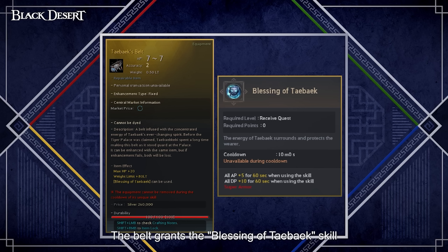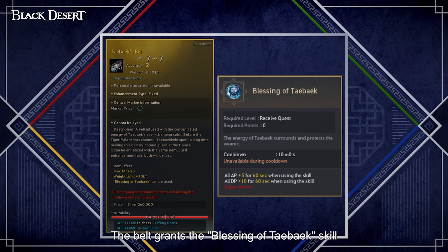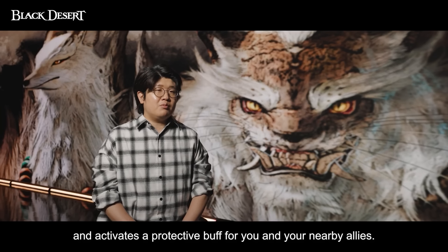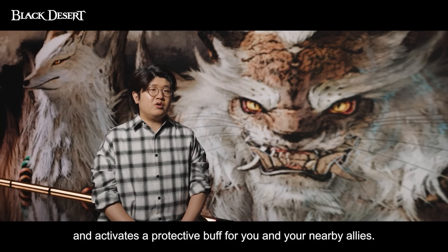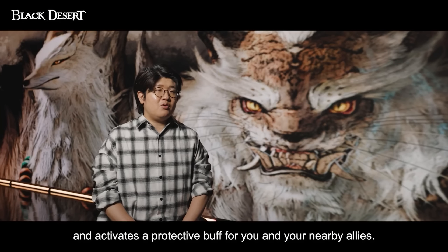Bosses in the new region will also drop new accessories. With the Tebek Belt you will be granted Blessing of Tebek as a skill. This skill has a cooldown of 10 minutes and will envelop you with a protected buff. The buff power depends on the enhancement level of the item. At PEN, the skill will grant you a 30 AP buff for 60 seconds and a 50 DP buff for 60 seconds.